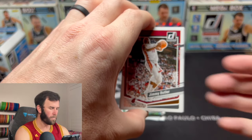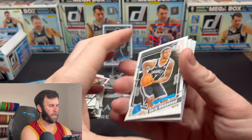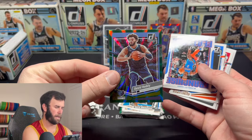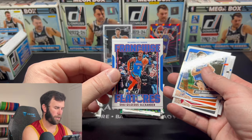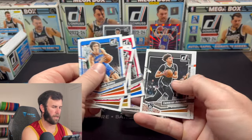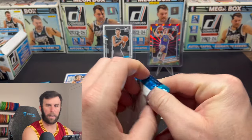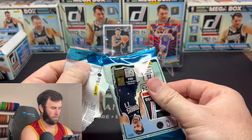Struggling almost as much as my trash can is to not overflow. Our first rookies in this pack: Darik Whitehead, Jet Howard, David Roddy, and a franchise feature. I'm still going to check the backs because I am crazy. There's a nice second-year card on the back.